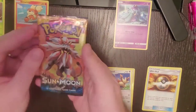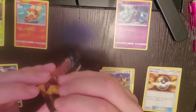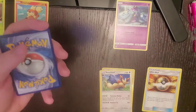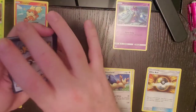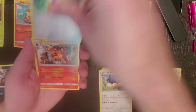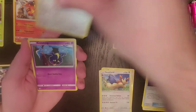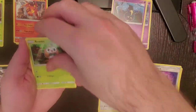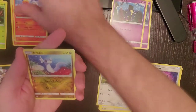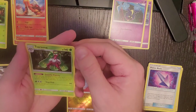Alright, we have Solgaleo on the next booster pack. One, two, three, and four. We have a Darkness Energy, Potion, Torcat, Poison Barb, Lillipup, Cosmog, Rowlet, Yungoose, Torkoal, Dratini, Reverse Hollow, and our rare is Holo Serena.